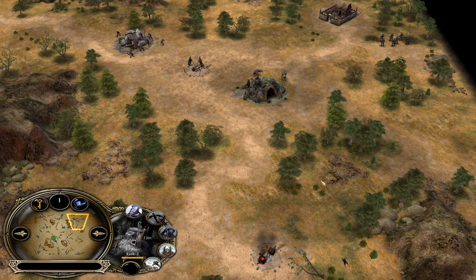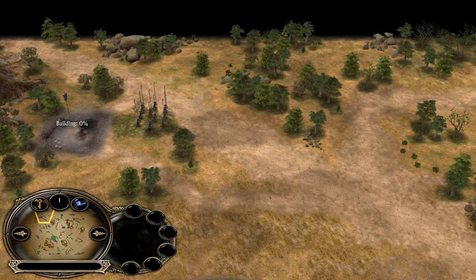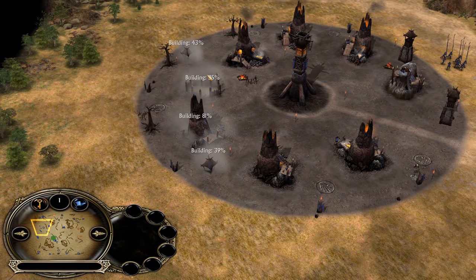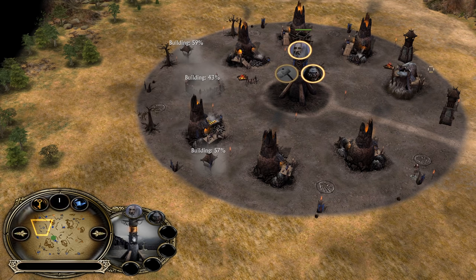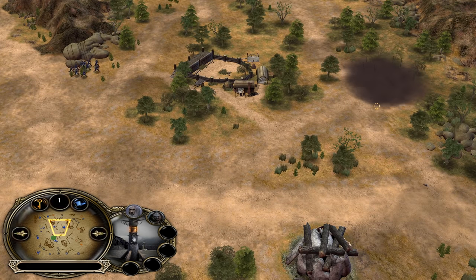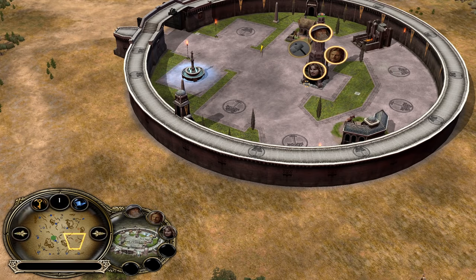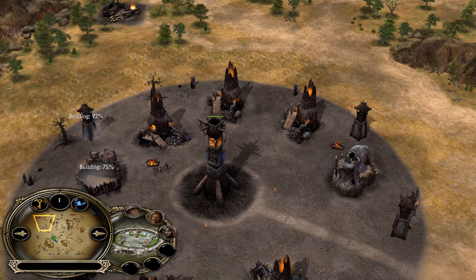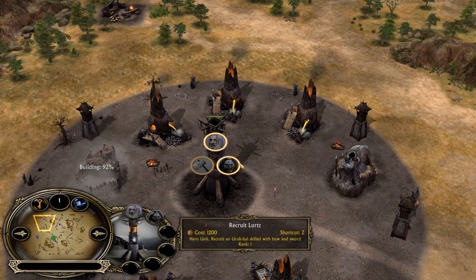Pikemen are the magical weapon against Gondor — early, mid, even late game. The Warg Pit is coming up, which is nice because then you have mobile units too. As for heroes, Isengard has the fewest heroes in BFME1 — only Lurtz and Saruman. But they are the best. Lurtz is the most cost-efficient hero by far. He gives you Cripple, which is an anti-hero ability, leadership, and Pillage, which means money every time you kill enemy units or buildings.